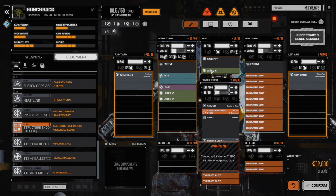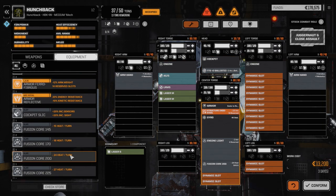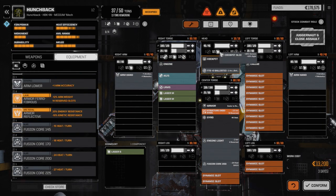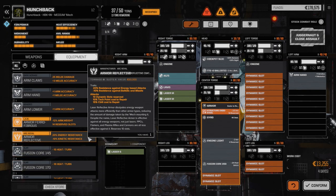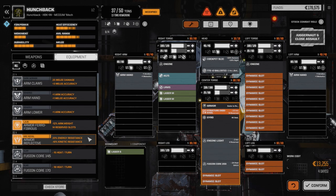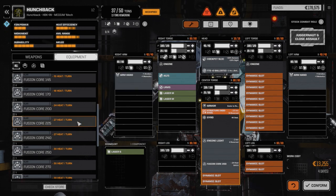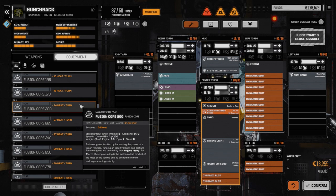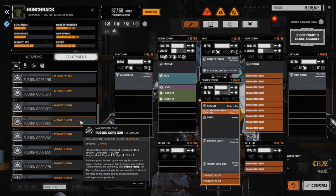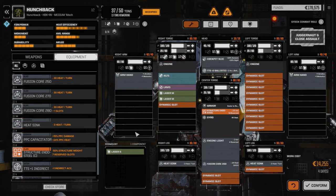I'm going to put a ballistic targeting and tracking system in the head. We need a cockpit — we've only got one left, the SlickSuite — but we'll drop it in for that little bit of extra. We can increase the fusion core slightly to a 255, but that adds two tons, so let's leave it as we have it. We need to add two heatsinks to balance the engine out.